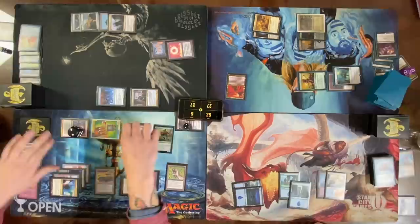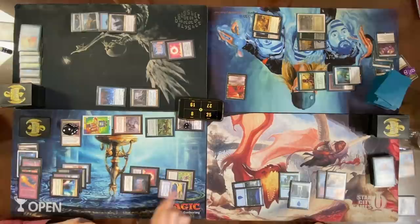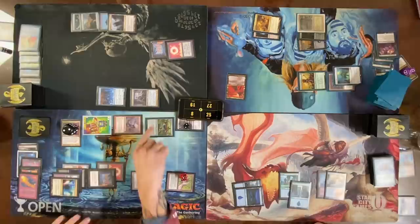Move to combat — attack Tyler with everything. Take eight, go to 19. Tap for a black mana to put a counter on Jeweled Lotus and end my turn. Roll for Mana Crypt — take no damage. Also forgot to shuffle my graveyard into my Doomsday deck. What am I even doing?